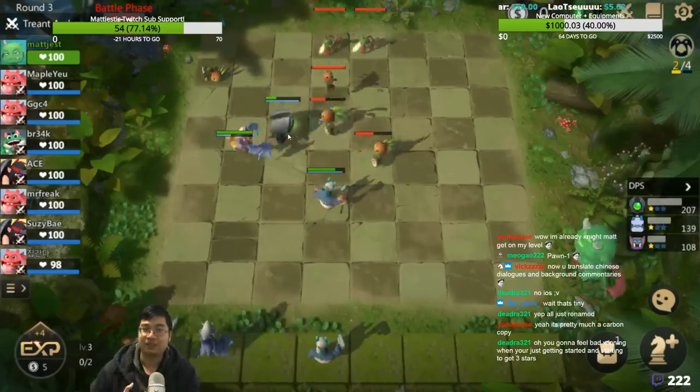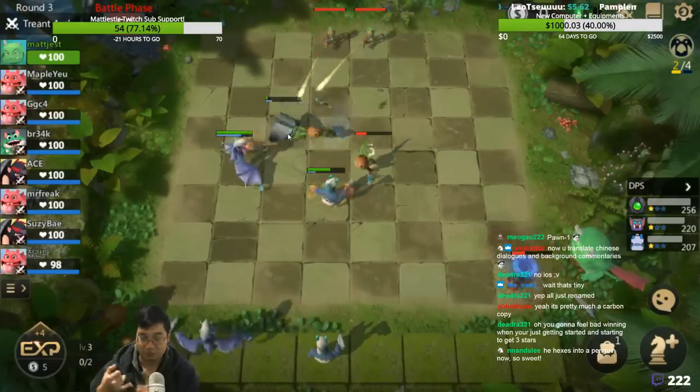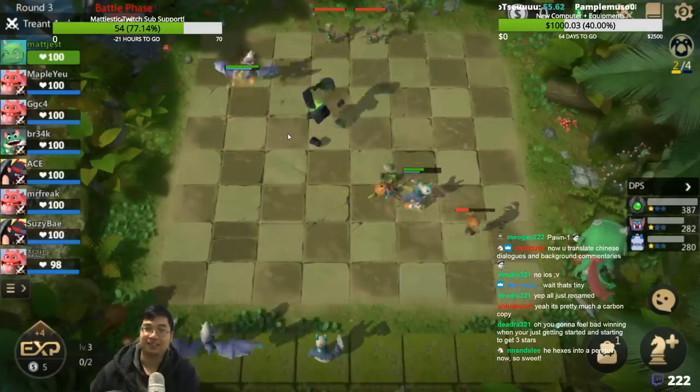At the start, you want a synergy that is very strong. Elemental is one, Goblins, Undead. Warrior is okay as well. Lots of our friends will be starting new so let's start with them.